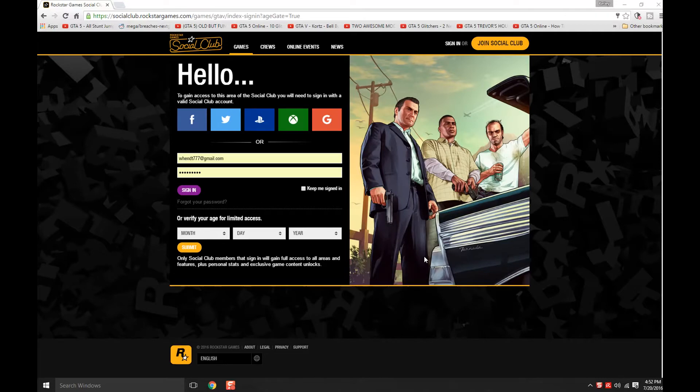Hello, all you GTA 5 fans, this is SlyRed. Today I am going to show you how to get a modded crew color, and the modded crew color is neon purple. You're gonna have to be part of the Rockstar Social Club — I'll leave a link to the page down below.